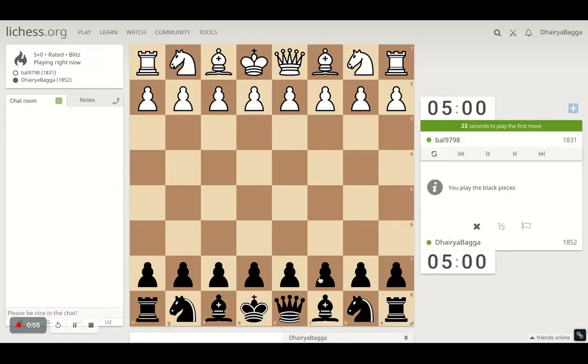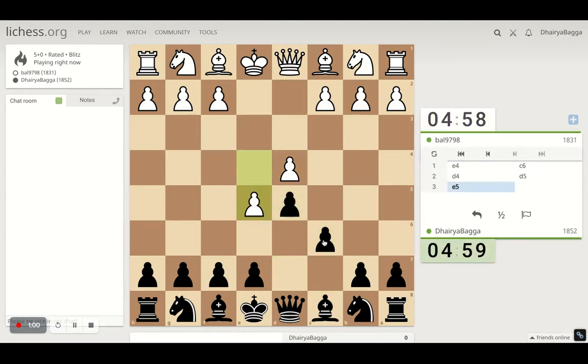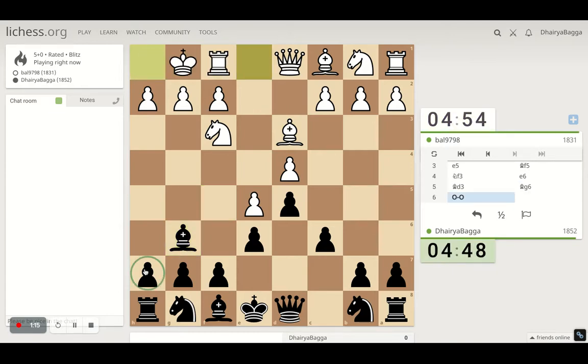Got the black pieces here. We will try to play the Caro-Kann defense — c6, d5 becomes the advanced variation as he advances the pawn. If he would have exchanged on d5, it becomes the exchange variation. Probably now I can play pawn to e6. He is offering bishop exchange; we will bring it back. If he takes, we can take back and open up the h-file. He doesn't, so probably now I think we can play c5.